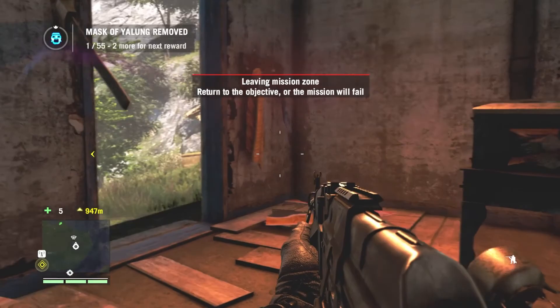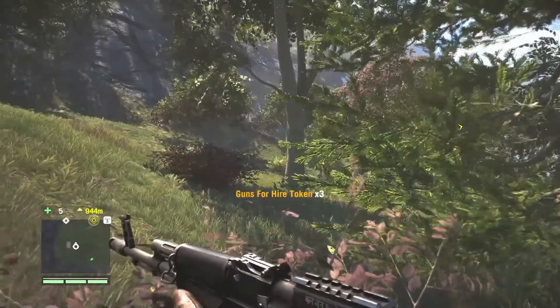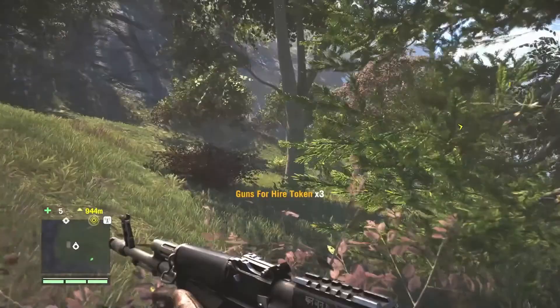I just want whatever is in here. Hold E to search. Guns for hire, token three. Button mirror — assuming that's what's there. We discovered that location. In the next episode I guess we're going to go save those hostages.